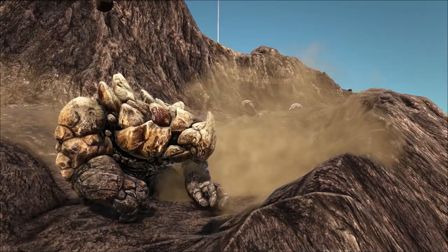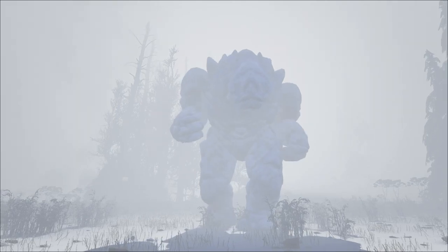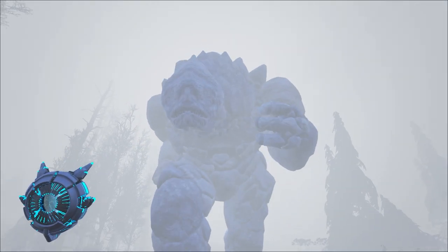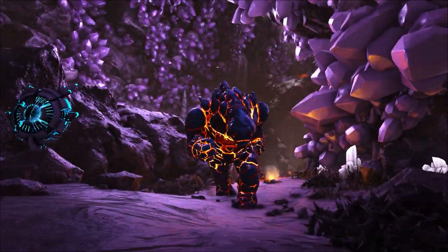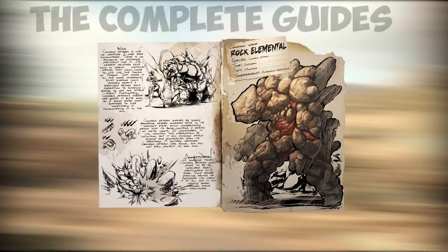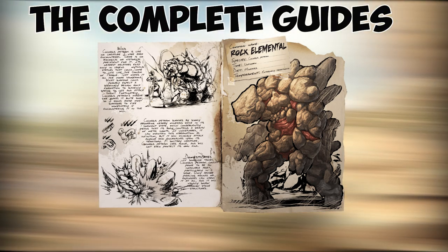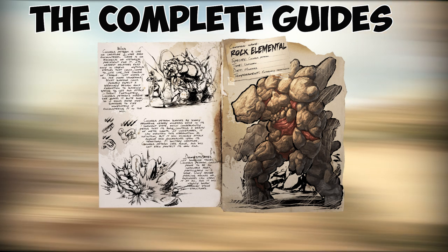The Island and the Aberration maps are the only two official maps these creatures don't appear on. In Genesis Part 1 and 2 they came with a reskin as both the Iced and Lava Golem variants. They are identical to the Elementals in every way except their appearances and can be tamed the same way. These are the complete guides to ARK's creatures and everything you need to know about taming them and their uses. And we continue with the Rock Elemental.